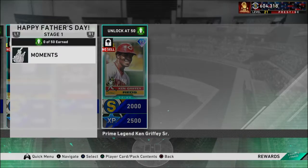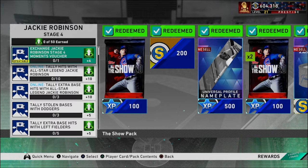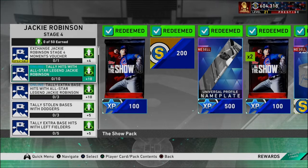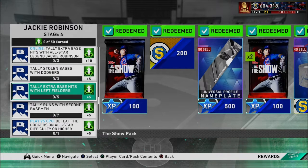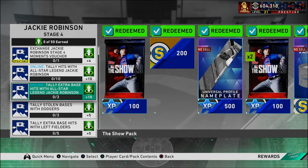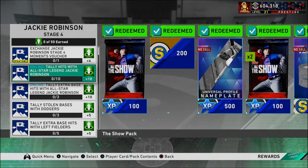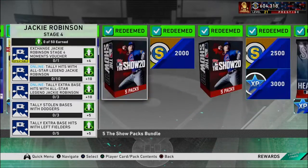It's always cool to have Ken Griffey Sr. and Ken Griffey Jr. on the same team. Next is Jackie Robinson. You have to do missions — there's nothing else you could do with him. So you can tally stolen bases with Dodgers to get five. Tally extra base hits with left fielders, tally runs with second baseman, as well as tally extra base hits with the all-star legend Jackie Robinson and tally hits. The perfect time to do this would be to use him in the event when it comes out next week — that's what I'm going to wait for.